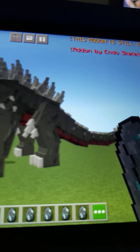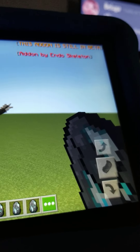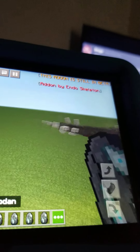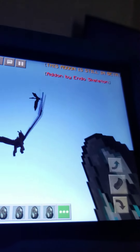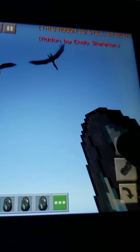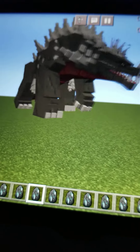Next up we got Anguirus — our old bud. I use this for my Godzilla add-ons, it looks so good. He's the size of a dinosaur but who cares. Next up we got Rodan — oh, he's up in the sky, that looks sick! Anguirus also wants to fight — oh, he's mad, he wants to fight!